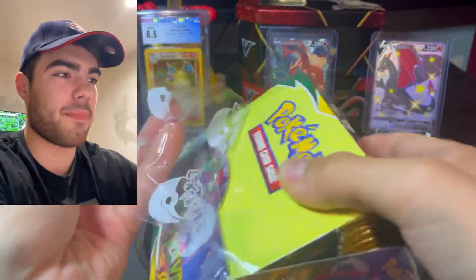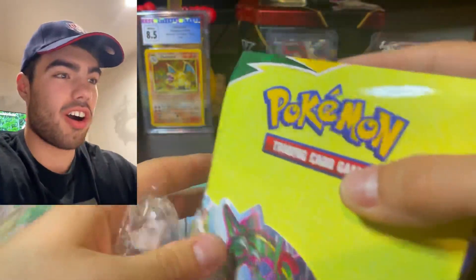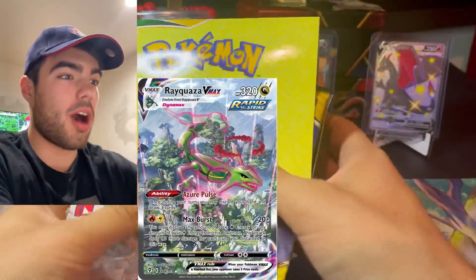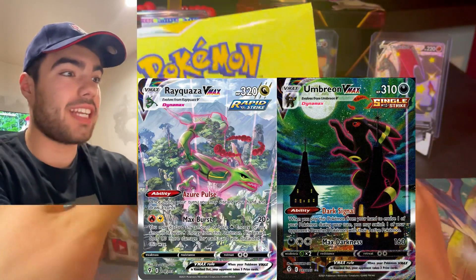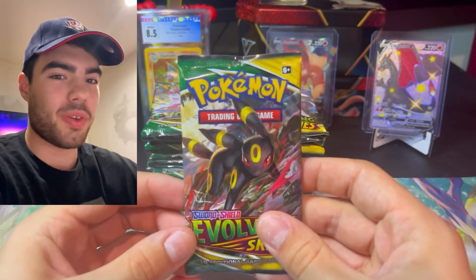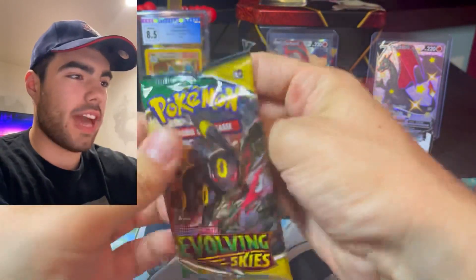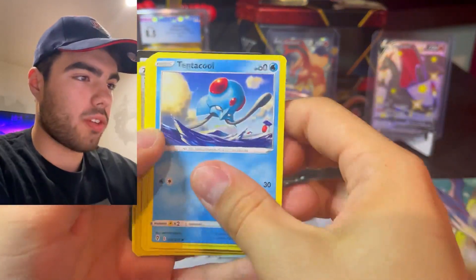We failed our mission last time. We actually did not get the Rayquaza Alt Art, which is right there, or the Umbreon, which I don't even have yet. So this time, that is what we are looking to get. Let's get into the first pack here. We're looking to pull that Umbreon — that is our main focus.